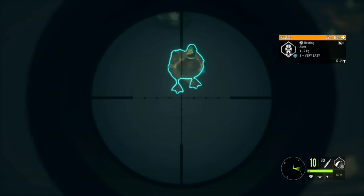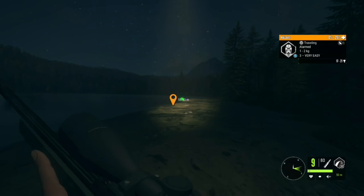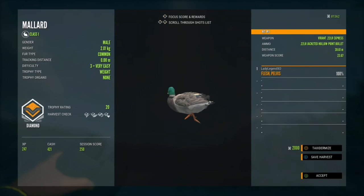The .22 semi-automatic rifle comes in Weapon Pack 1, along with the recurve bow and the crossbow. We also have Weapon Pack 3, which includes the Big War air rifle, the .30-06 bolt action rifle, and the .22 semi-automatic pistol. Both are great options.